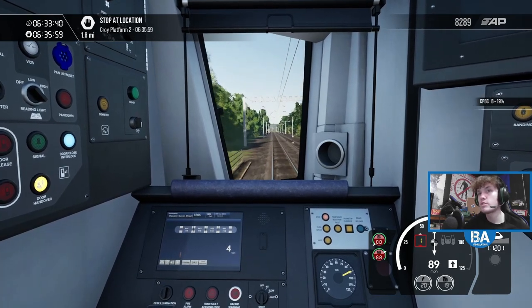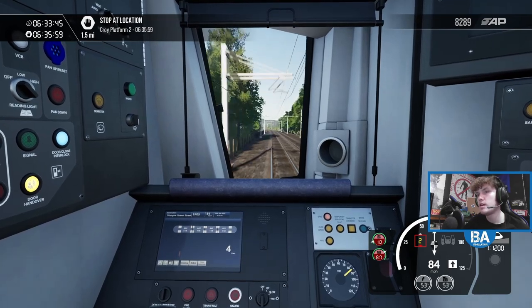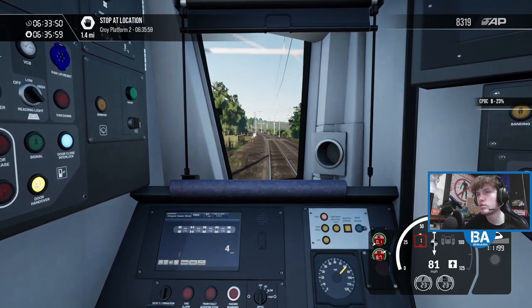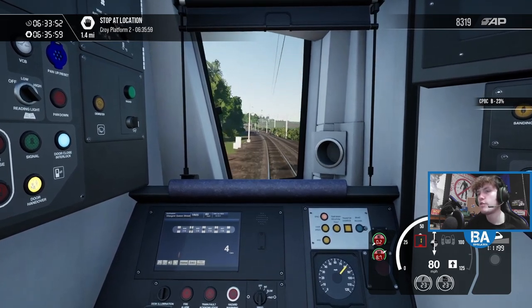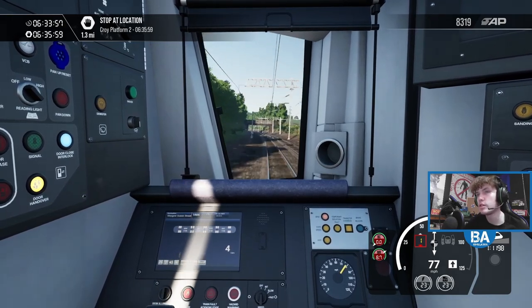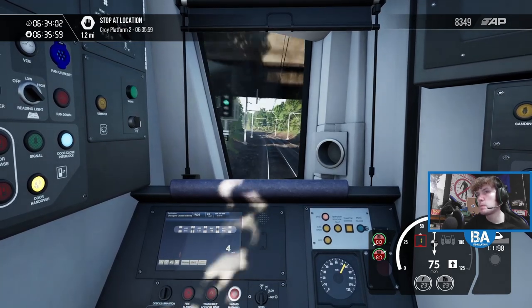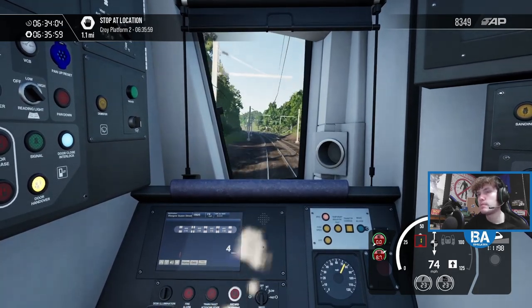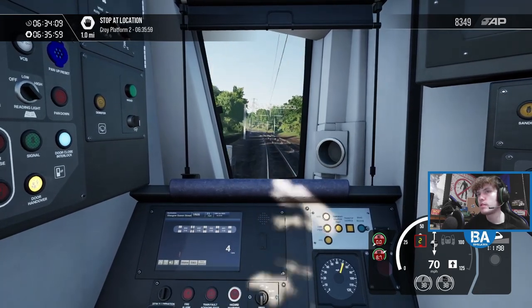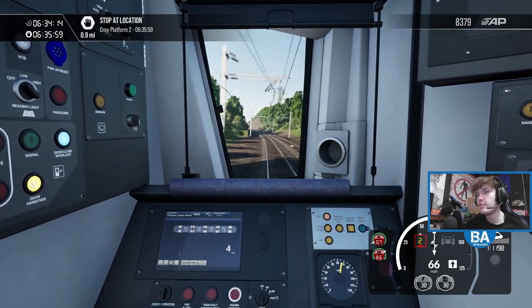Not far to Croy — I can start slowing down now. It's coming up very quickly. And after Croy it's then Queen Street, which I think is about 10 miles — from Croy to Queen Street, so that's about the same as what we've just done from Falkirk. Still half a mile — we should get there possibly early. A professional driver.